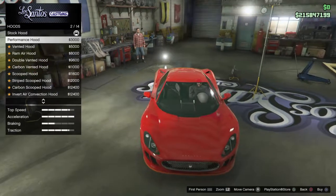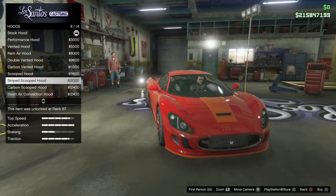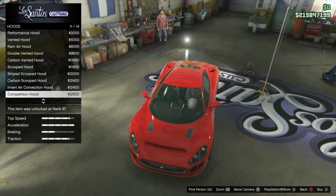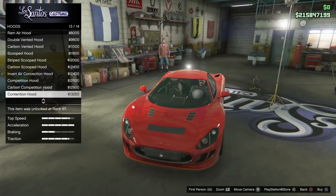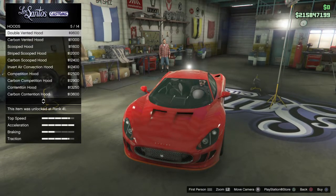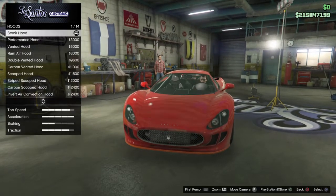Hood — here we go. We got a performance hood, vented hood, ram hood, double vented hood, carbon vented hood, scoop hood — that looks cool — striped scooped hood, carbon scooped hood which kind of gives it the secondary color effect, invert air convection hood, competition hood, carbon competition hood, contention hood, and carbon contention hood. That one's the most expensive at $13,600. I'll go with this one.